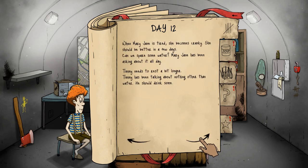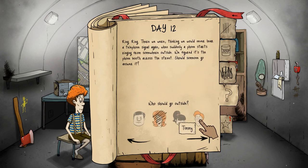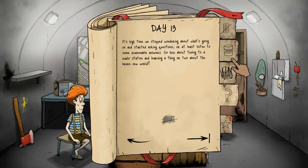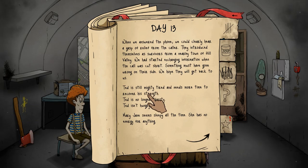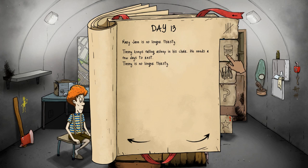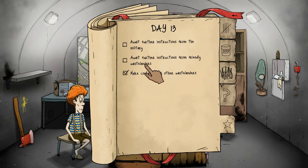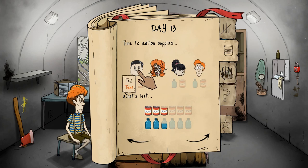We give food and water where we can — hopefully Mom comes back with some water. Things are about to get real rough. There was somebody at the phone — Timmy, you go out and answer it. I think the longer a character is gone, the better rewards you might have to claim, but we'll see. When we answered the phone, we could barely hear a gasp of relief from the caller. They introduced themselves as a survivor from a nearby town. We started exchanging information when the call was cut short — something went wrong on the other side. We hope they'll get back to us.